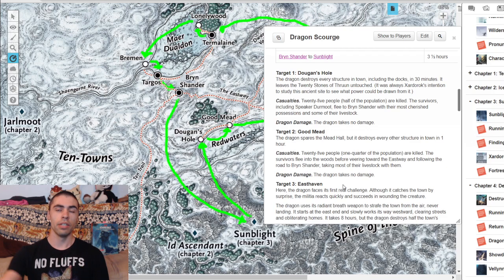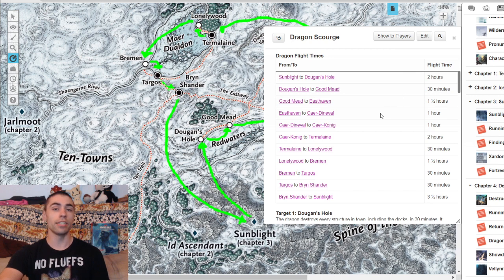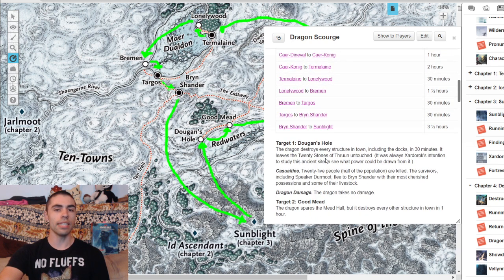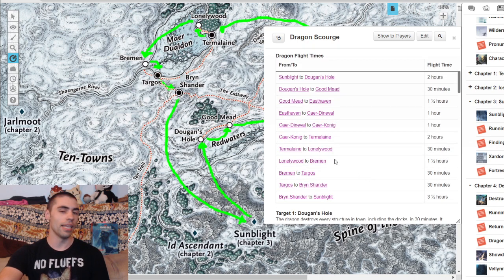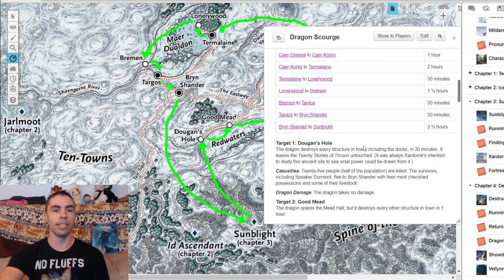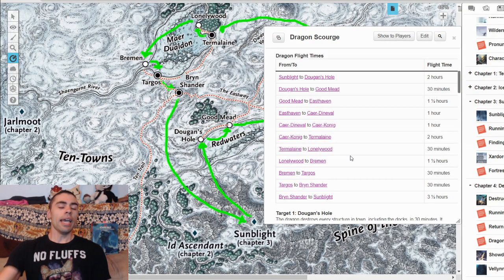A perfect example: from Sunblight to Dugan's Hole it takes two hours. Once at Dugan's Hole it spends 30 minutes before leaving to the next town. From Dugan's Hole it goes to Goodmead, which takes only 30 minutes, and then at Goodmead it takes a whole one hour to mop up the town. This process continues and continues.